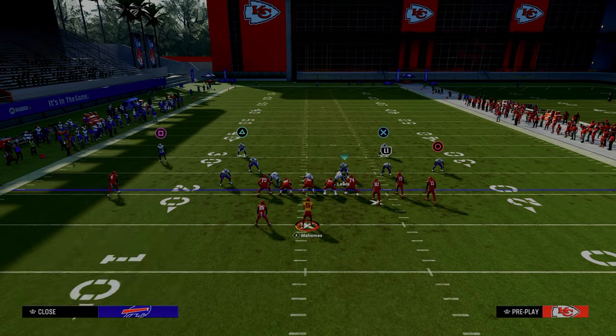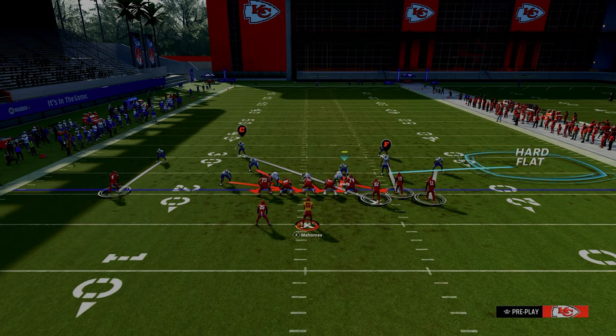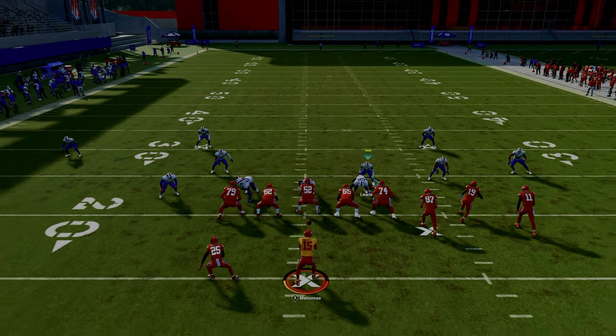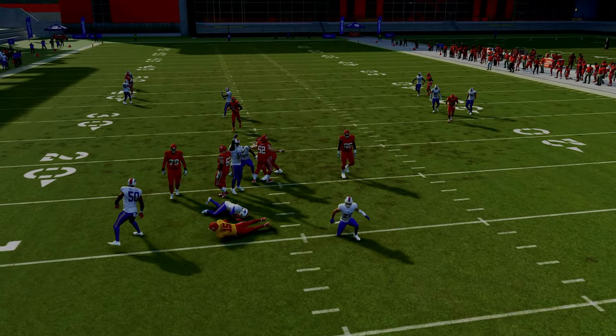What I like to do is take this blitzing nickel corner and put him into a hard flat over there on the right-hand side if they're going to screen. If they do send the running back out, I'll just go user him myself, and as you can see, we're going to get really nice five-man pressure.